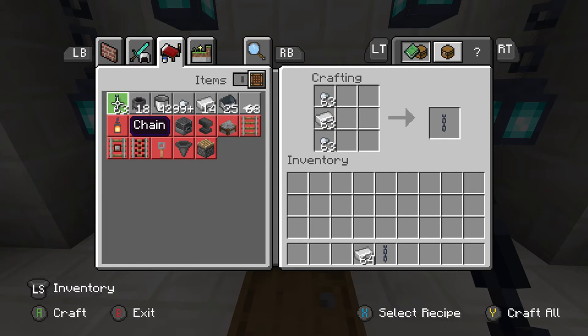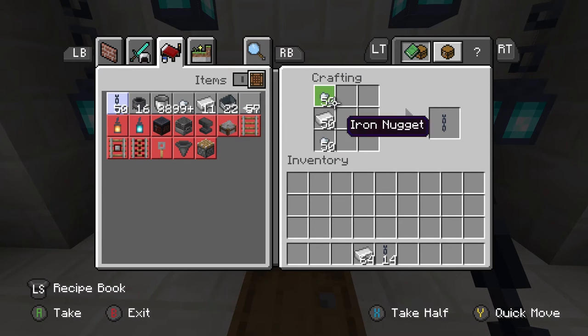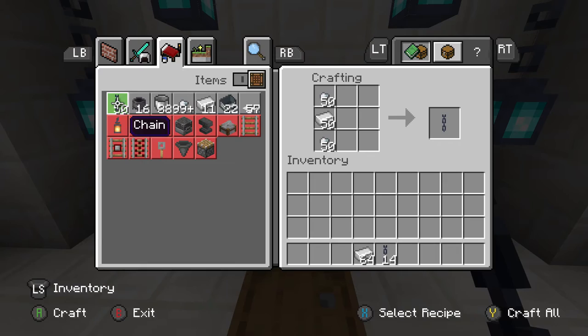So it is kind of expensive, but I think it's definitely worth it. Every time we make one chain, two iron nuggets are used and one iron ingot is used.